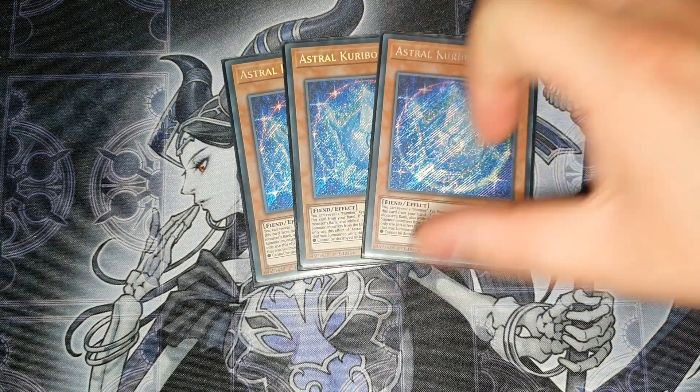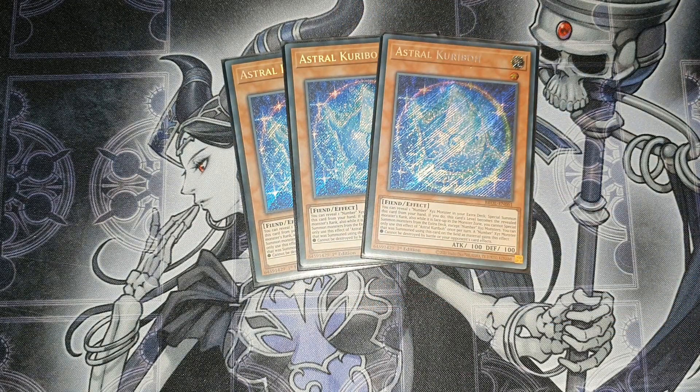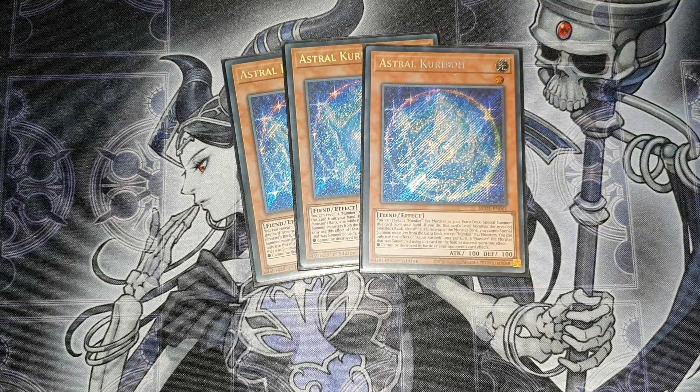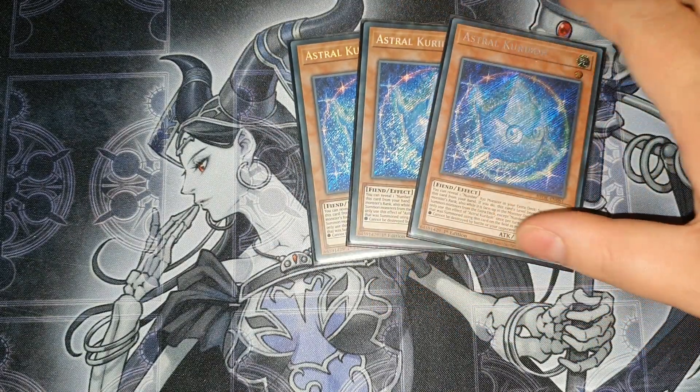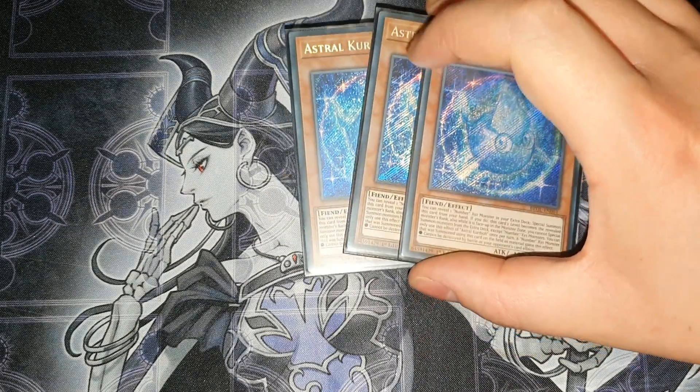Three Astral Caribou — the reason I won against Tear in game one. I had the ability to make two rank eights; the first got interrupted and I knew they had interaction. I knew they had the Tear trap — essentially a Book of Moon — so my opponent let me get to a level eight, then I summoned Dragulon, which can't be targeted and prevents destruction by battle or card effects, and that decked my opponent out. They had Time Thief Redoer and were trying to hit a trap, but I was playing no traps so they had zero outs to Dragulon. Really, really good.